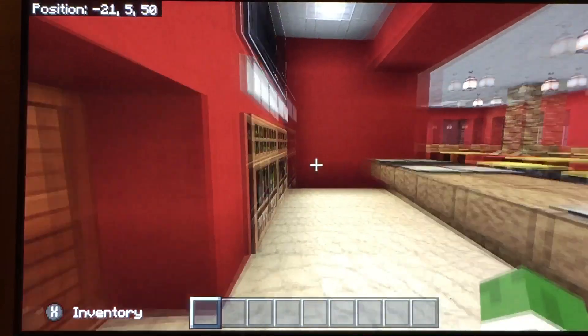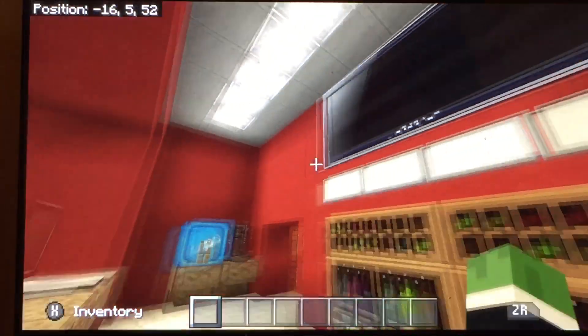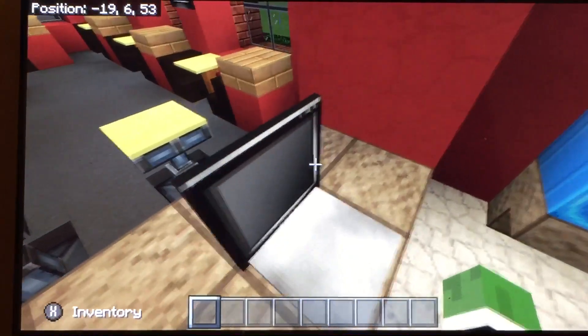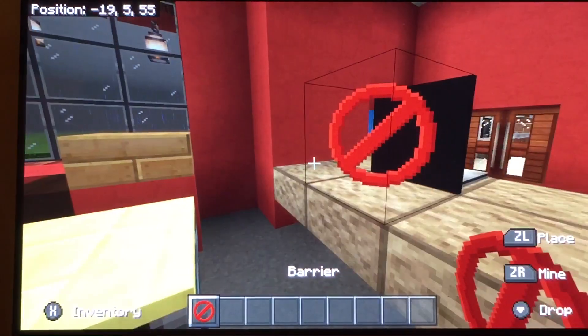Back here is where the bar is. You got all this here — a drink machine, coffee machine. A counter and this computer. The painting is set up because it's on a barrier.